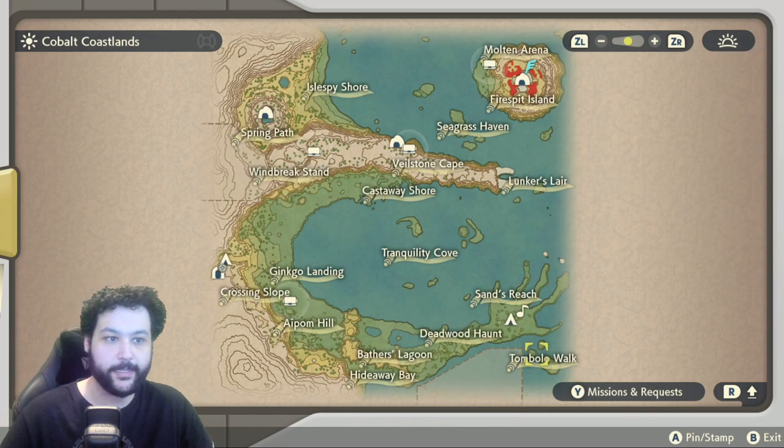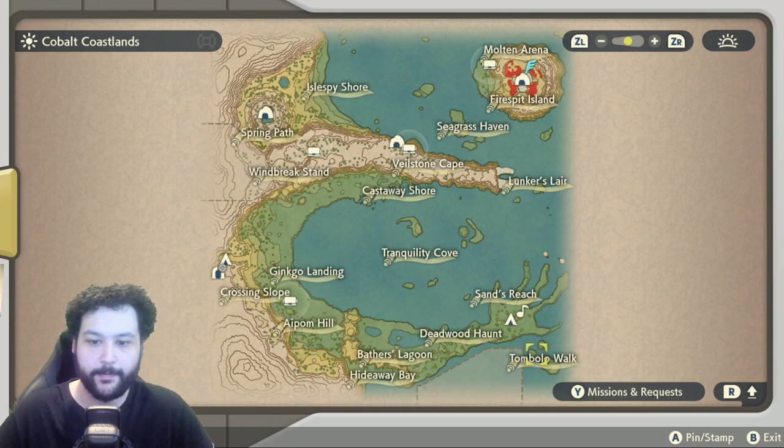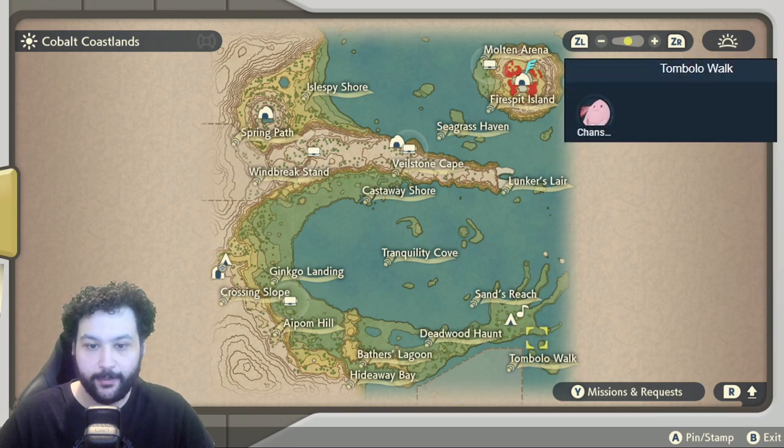Next up is the Cobalt Coastlands, and we start in the bottom right-hand corner with Tombolo Walk, which only has the Alpha Chansey.